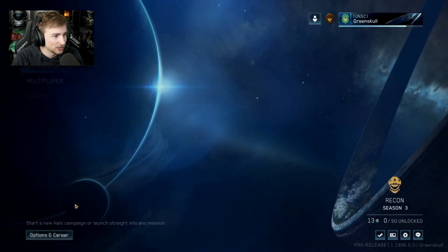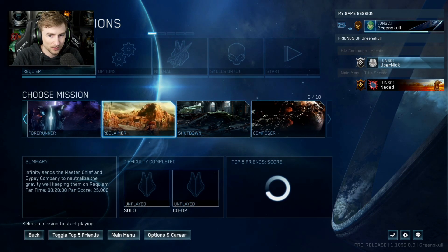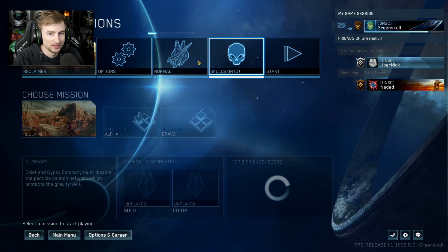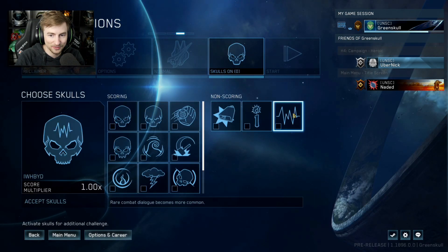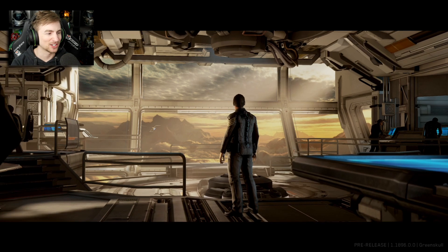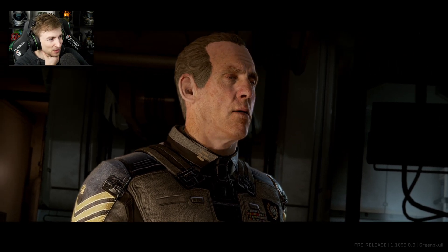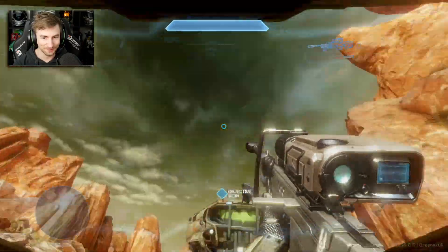Let me quickly hop into a campaign match just to check it out. Full missions are playable — we've got quite a few. I'll go with Reclaimer, something big and open. You can see in the top right that I'm playing on keyboard. Field of view — let's crank that way up. Look at my helmet jiggle! Del Rio — that's kind of the name of a chip, like Del Rio chips. Wait, am I thinking of Del Taco? It's Master Chief.